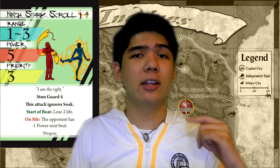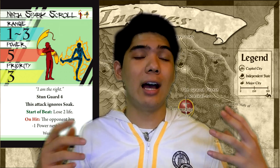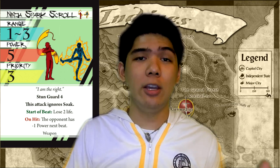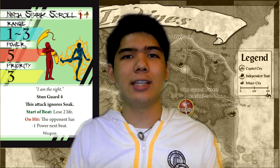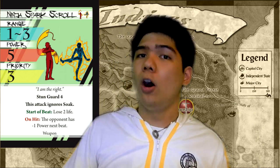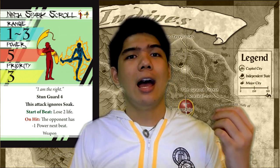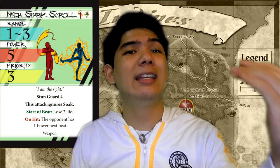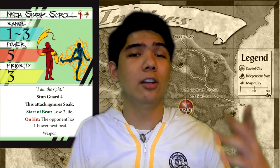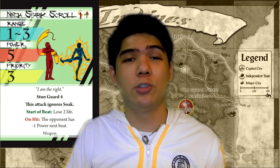Finally we have Ninja Spark Scroll. Ninja Spark Scroll has you lowering your opponent's power during the next beat. This is very good for juggernauts and defensive characters, as it lowers your opponent's potential damage meaning you can possibly soak everything up with your styles, or at least make sure that your stun guard is better. It's very good against characters like juggernauts because you can get the on-hit effect off and it lowers their effective damage. In fact, it's practically good against anybody who's just slower than you.